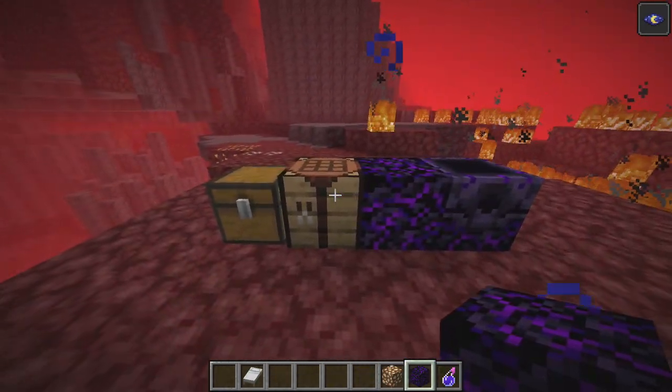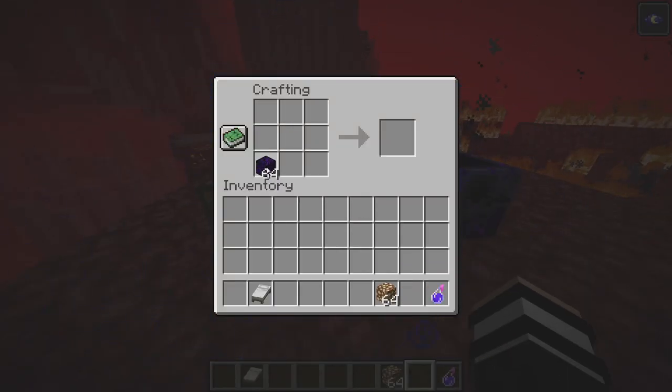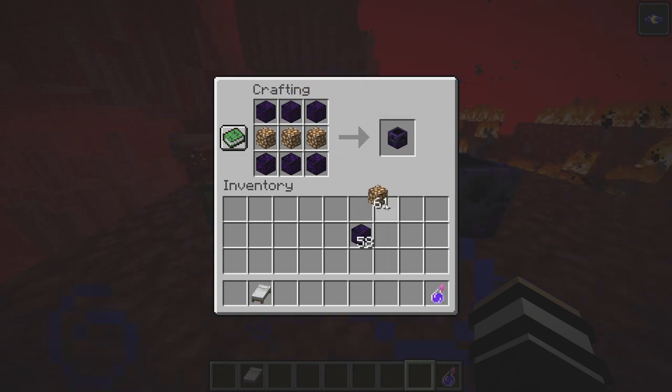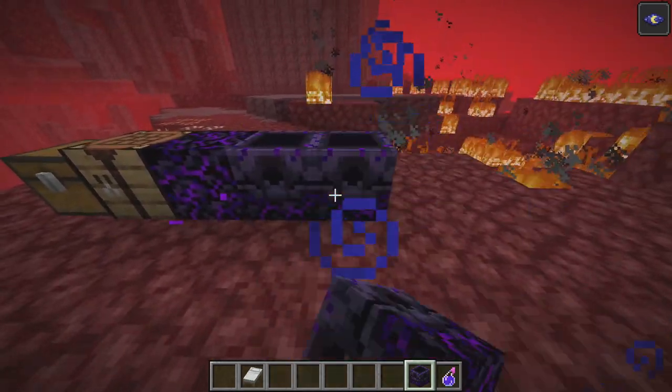So with this crying obsidian, you're also going to need glowstone. You're going to need at least six pieces of crying obsidian. Put it like that, glowstone in the middle, make a sandwich — and there you go, you got yourself a respawn anchor.